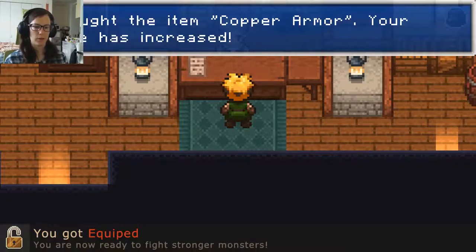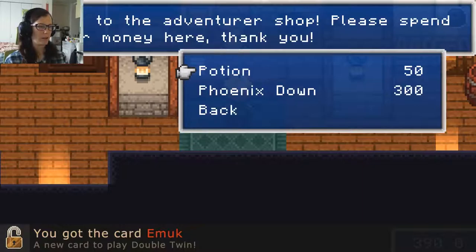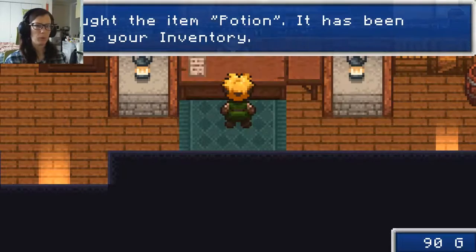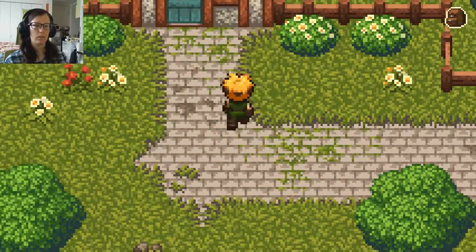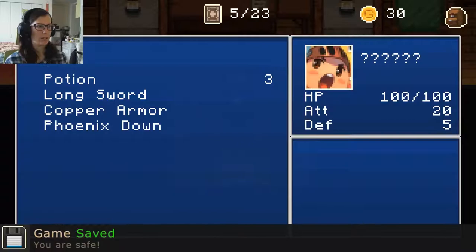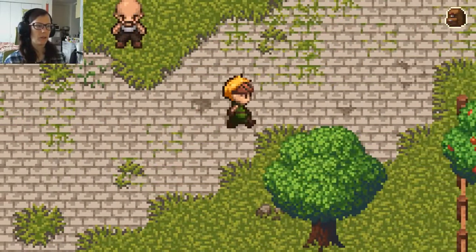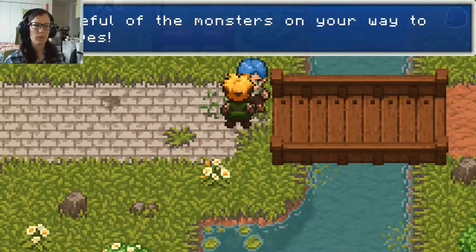I got my copper armor. Your defense has increased — you are now ready to fight stronger monsters. I got the card E-Monk! That's that bird that I fought. I got the phoenix down, and it has been added to your inventory. Let's buy one more potion — it has been added to your inventory. Let's go to the inn and rest up. I suddenly had a fear that I didn't have any money to rest. Now we're good. Save your game. I am healed. I don't have a name — I must not have unlocked it yet. You are safe. I am all armored up, and I have a rare card. Be careful of the monsters on your way to the caves.